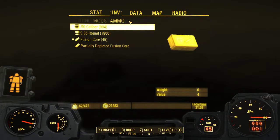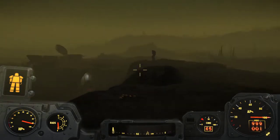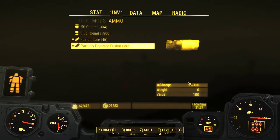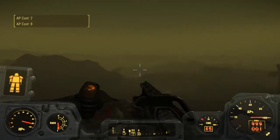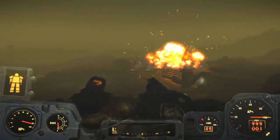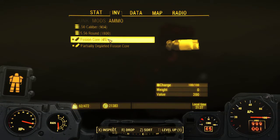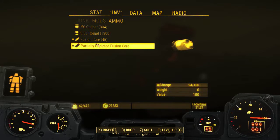It behaves in basically the same way as a standard fusion core, except it tracks a different item. You can see it has 100 of 100 charge, and I'll fire a burst and check my inventory — now this is down to 97%. Now if I switch weapons and switch back to my Gatling laser, it has not used a new fusion core; it is still depleting the single fusion core I have in my inventory.